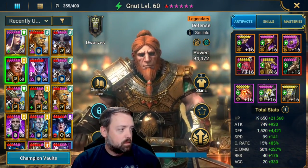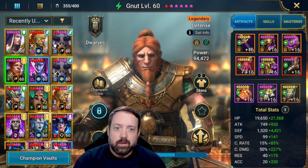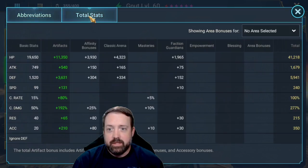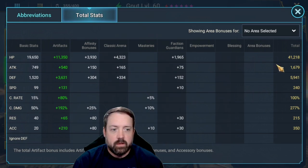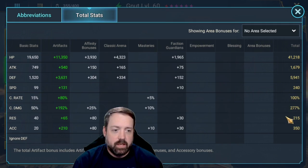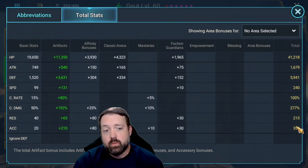Next in line is the man himself, Newt. He is also in lethal gear. He is now going to be the third fastest at 240 speed. We have got him at 41k HP. His attack doesn't matter — he is a defense-based champ. We have got him at 5.9k defense, crit cap, 277% crit damage. I do have accuracy on him because he is going to land those freezes in order to reduce the turn meter. I also have a little bit of resistance on him, and I will explain why.